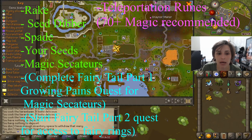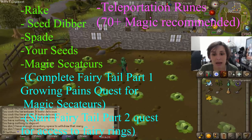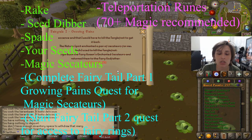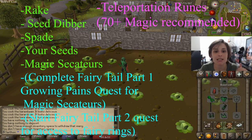You can see that on your world map, so that's a great place to buy farming equipment. Something I find very, very important is to have magic secateurs. The way you get that is completing Fairytale Part 1, Growing Pains — it's a quest. I highly suggest doing this quest because the magic secateurs will give you a 10% increase in crop yield for herbs.